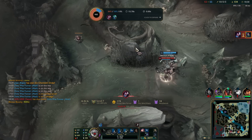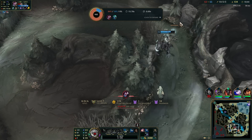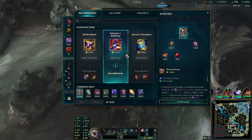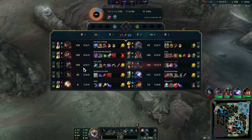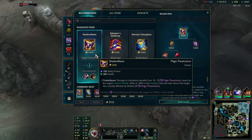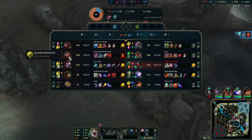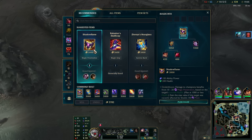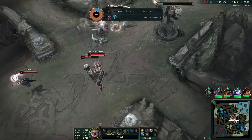Aye yai yai. I blame Kayn for all the kills he's given to Yasuo. At least we have our 10 stacks — not the end of the world. I'm considering what to get next. If I go Rabadon's we have a ton of AP, but if I go Shadow Flame I think it's more damage overall, because they have Lux and Yasuo and they're generally squishy. So let's do that.